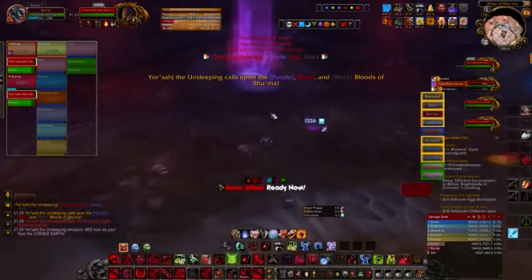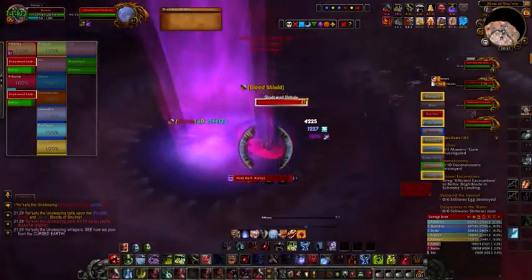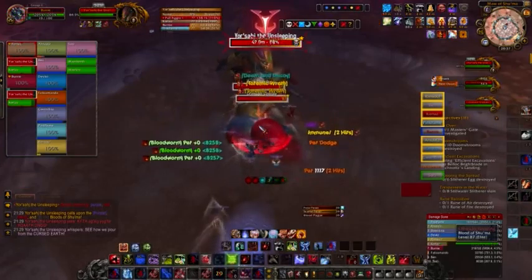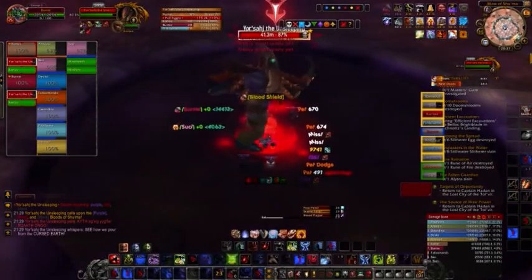Yorsaj's real difficulty comes from the oozes he will summon throughout the fight. The tactics vary according to which oozes you get, so let's list them first. On normal mode, Yorsaj will summon three oozes at a time out of six possible ones. These are purple, green, yellow, red, blue, and black.